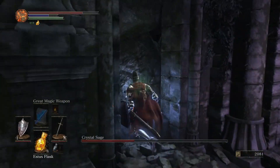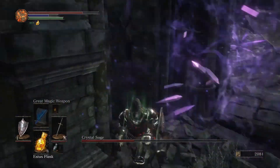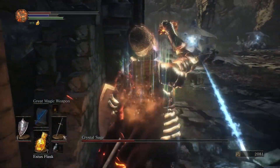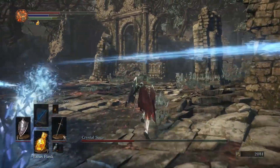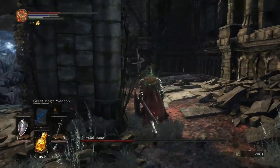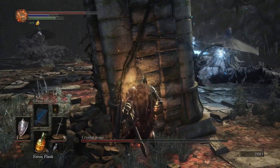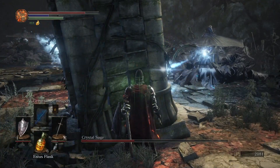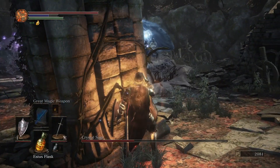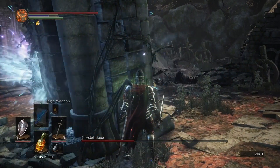In the second phase of the battle, the Crystal Sage makes a bunch of copies of herself. We're getting hit by two Crystal Sages firing blue magic, and in the distance you can see a Crystal Sage firing purple magic. The purple one is the real Crystal Sage. The blue ones are the fakers.